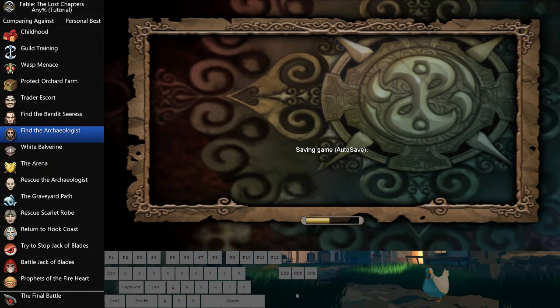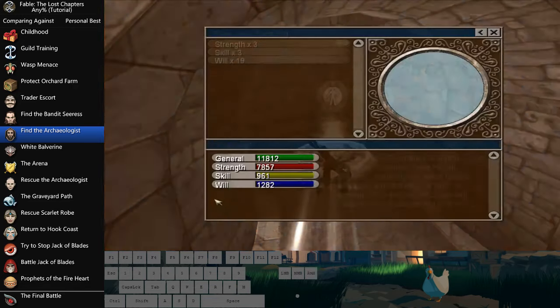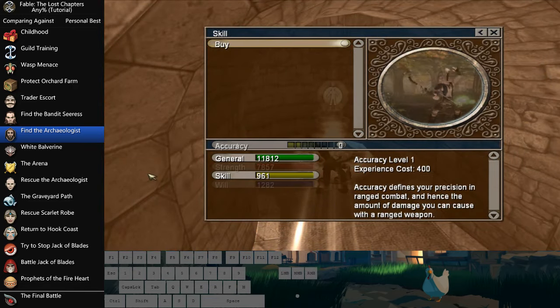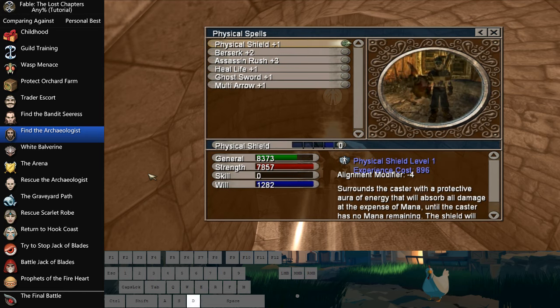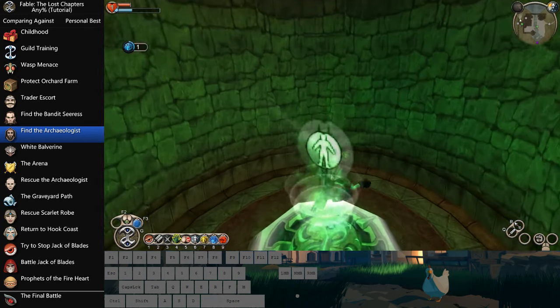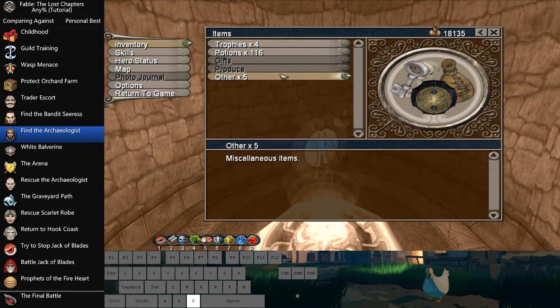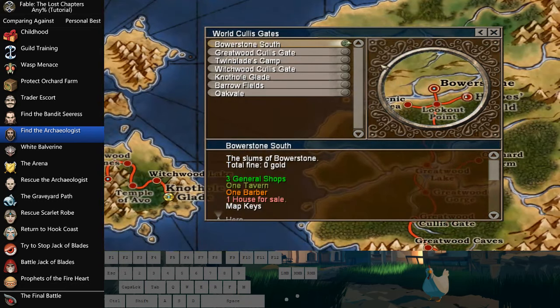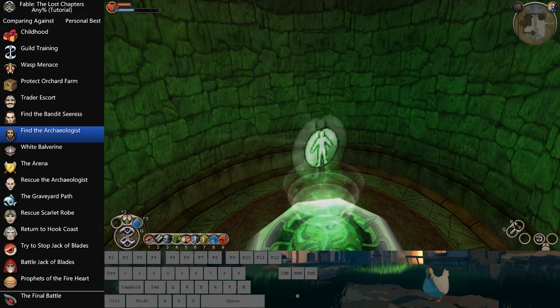I'll show you why right here. Grab Wipe-Out Balvarine. We're going to get Accuracy 3. We're going to learn Physical Shield. When I exit this menu I'm going to have two things on those spaces I cleared: one will be Physical Shield, and the other one will be the Kiss My Ass expression. The game is literally telling you to kiss its ass if you do not pull off two spots there, so do be aware of that.